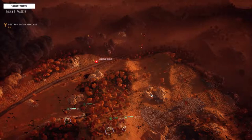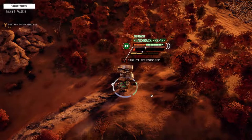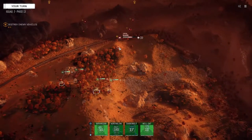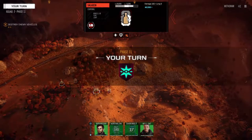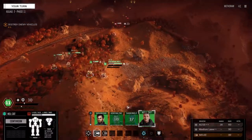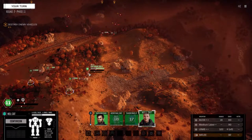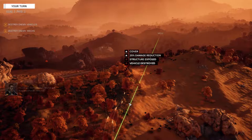Is he moving away? Nope — just moving to a different position. Where's this guy injured? The side and the front — doesn't have much left. Don't want to go too far forward. There we go.